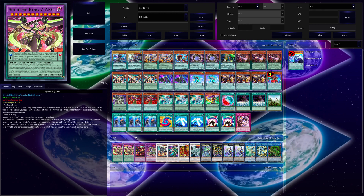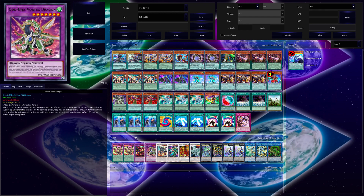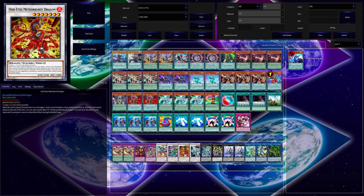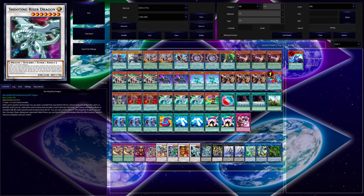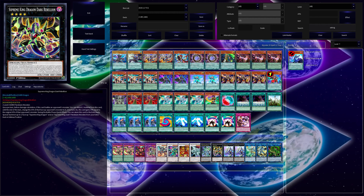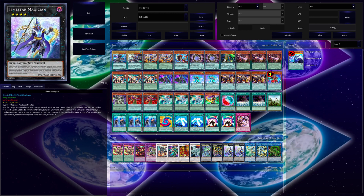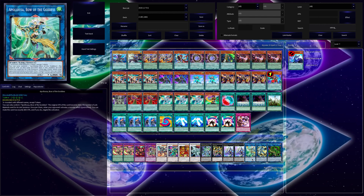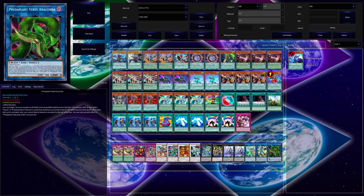For the Extra Deck, I have two copies of Supreme King Z-ARC, one Starving Venom Fusion Dragon, one Clear Wing Synchro Dragon, one Borreload Savage Dragon, one Supreme King Dragon Clearwing, one Odd-Eyes Meteorburst Dragon, one Shooting Riser Dragon, Odd-Eyes Absolute Dragon, Supreme King Dragon Dark Rebellion, and two copies of Time Starry Magician — which can help search out your dark spellcaster monsters as well as send spellcasters from your deck to the graveyard, increasing your chances of getting out Zarc. Then we have one Abyss Dweller, one Crystron Halqifibrax, and one Predaplant Verte Anaconda. So yeah, that's it for my Zarc deck.